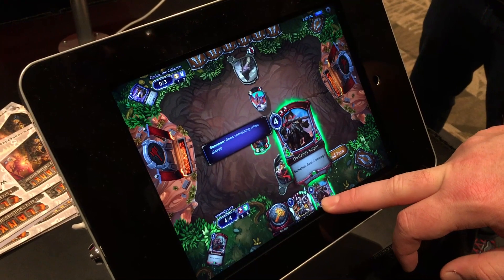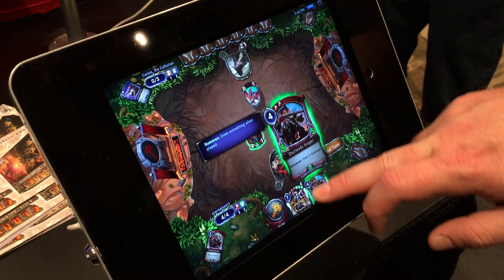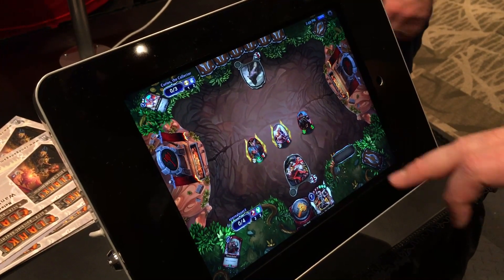We're going to play an Outland Sniper. It's normally a 2-2, but it's gotten bigger because of buffs from the other units that came before it. So we're going to play the Outland Sniper and shoot down the Teriax Hatchling, then get into their face.